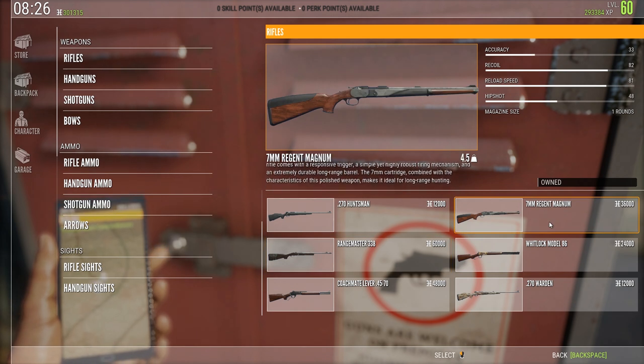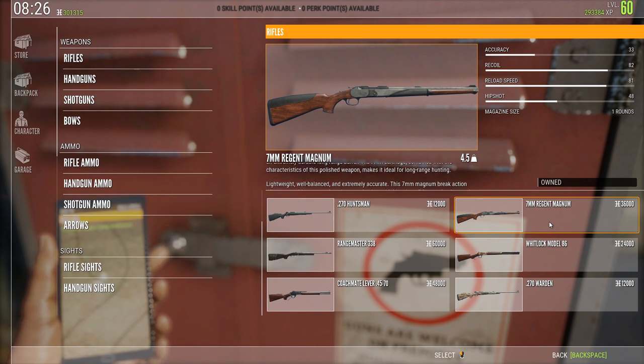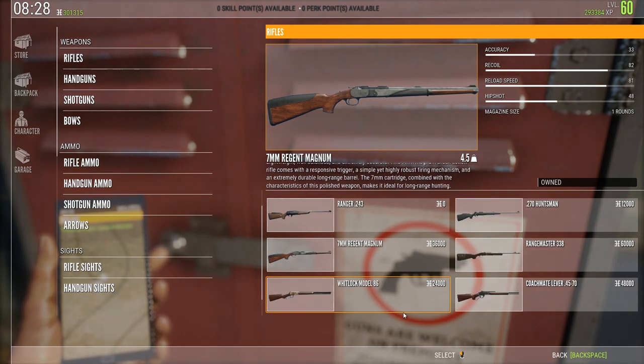Now on to weapon class 3, the 7mm Regent Magnum. This weapon is used for shooting black bear and red deer, as well as the other species that the 338 is good for.